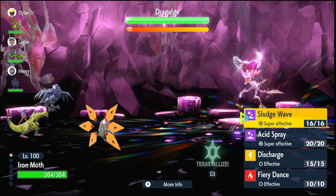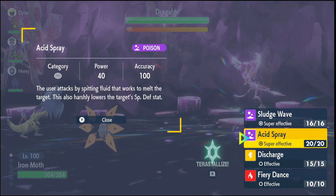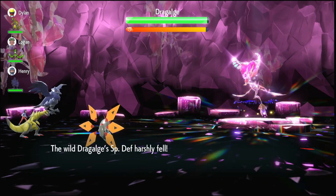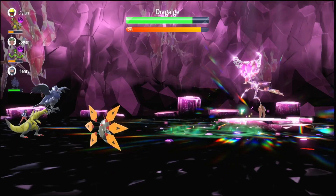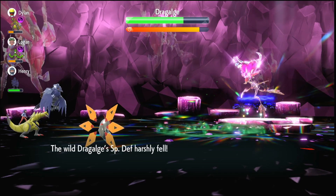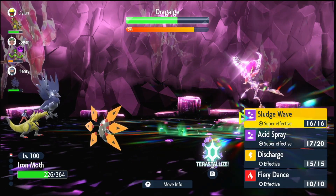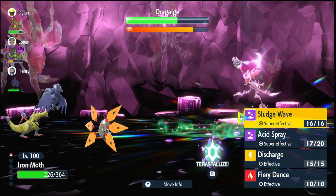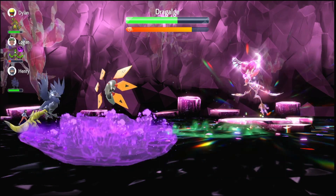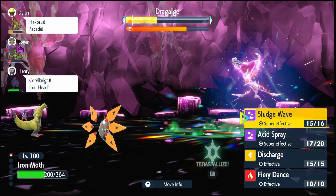This Pokemon is actually one of my favorites to raid with because of Acid Spray and its high Special Attack. Acid Spray reduces the opponent's Special Defense by two stages, so you want to use it on your first, second, and third turns. After three uses, the Dragalge — or whichever Pokemon you're fighting — will be at minus six Special Defense. Now we keep using Sludge Wave; as you can see it does a lot of damage.